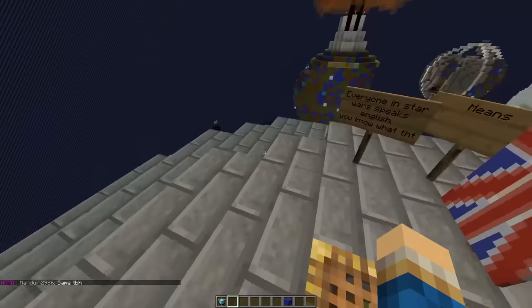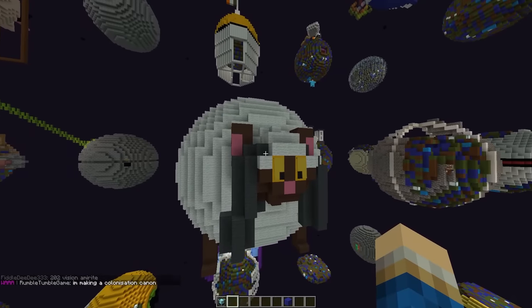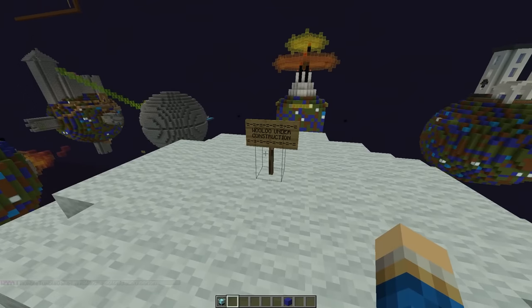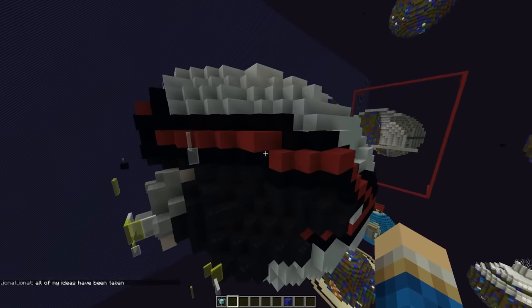Endorsed by the United Kingdom apparently — the British Death Star. Everyone in Star Wars speaks English, you know what that means. I mean, they are trying to colonize the galaxy — the Brits at it again, am I right? He's so round — it's a Wuhu planet! Wuhu is under construction — it's not even a planet, this is just a regular Wuhu.